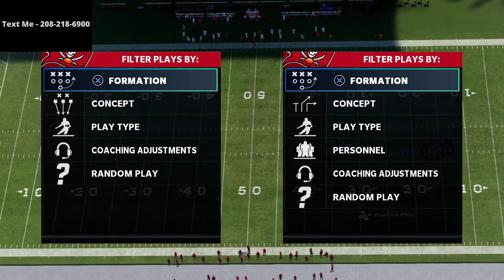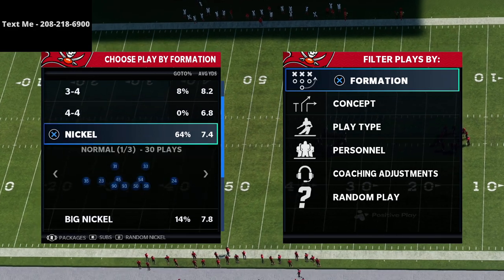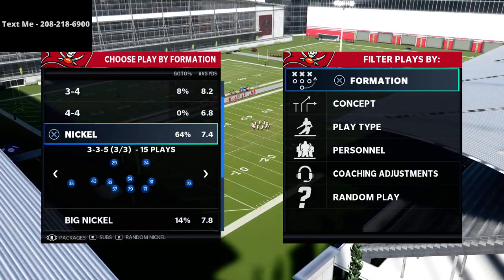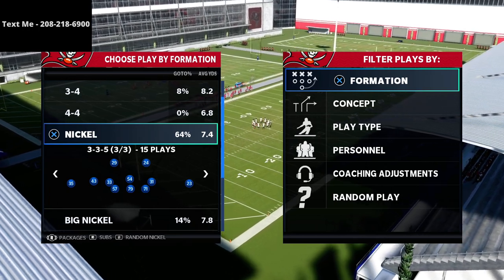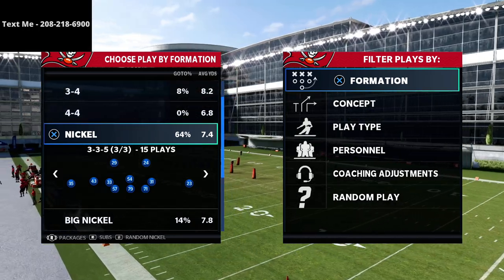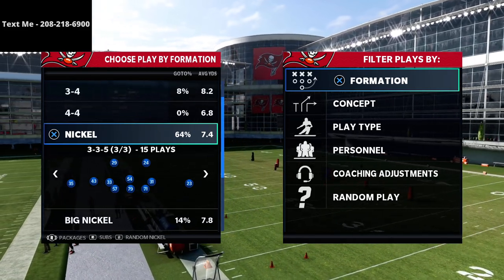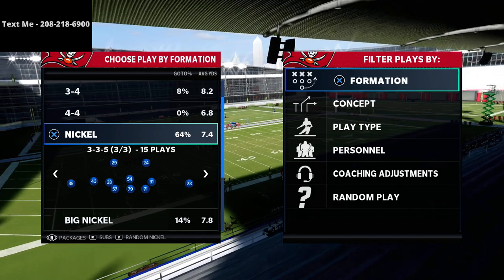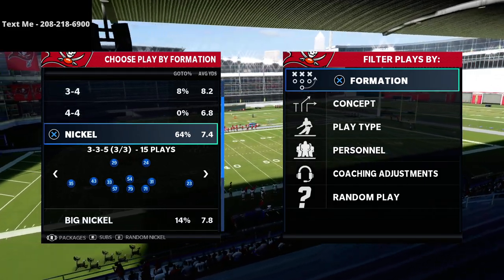In this video I'm going to be breaking down a Near Close Flex money scheme that you can use in Madden 21 to have a lot of fun. I think this will also be a very good scheme for Madden 22 because you're going to get a lot of momentum out of things like fullback dive and rollout corners.